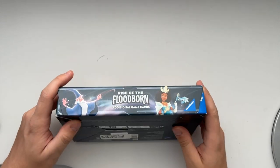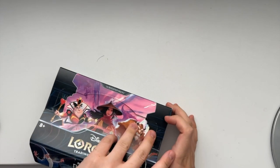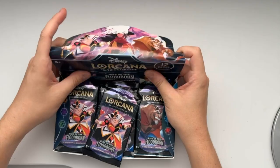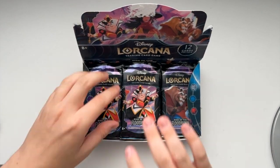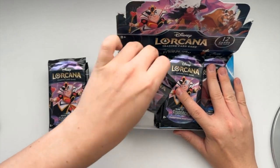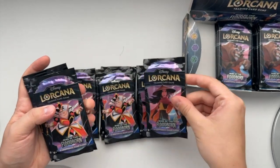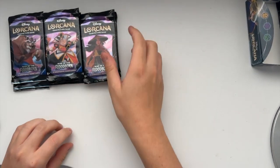Alright, so to open up the booster box we are going to pull on this tab here. There is some tape on the side and some tape up on the top as well. I kind of created a lot of presentation for this video, so we are going to set aside 12 packs for our first video. Alright, so we got our 12 packs right here. Let's get started.